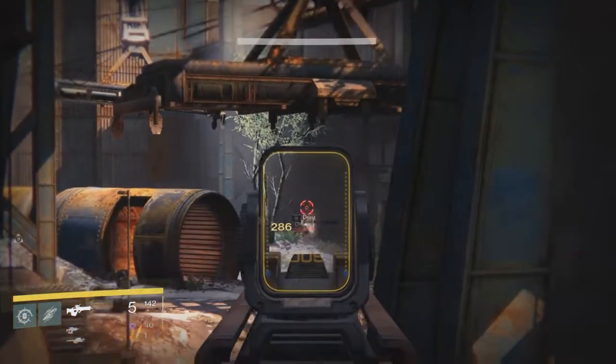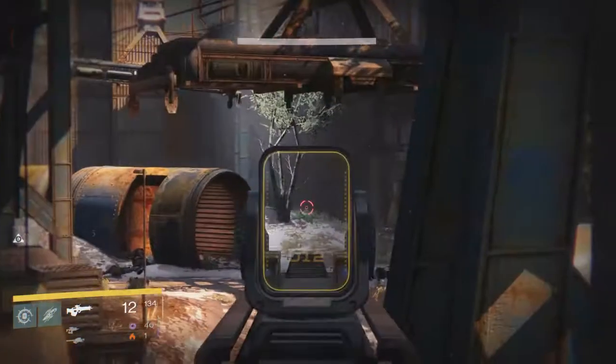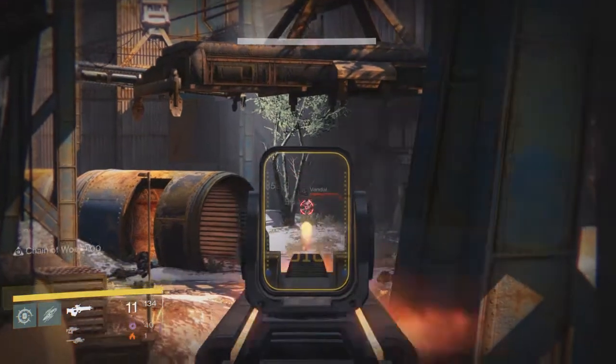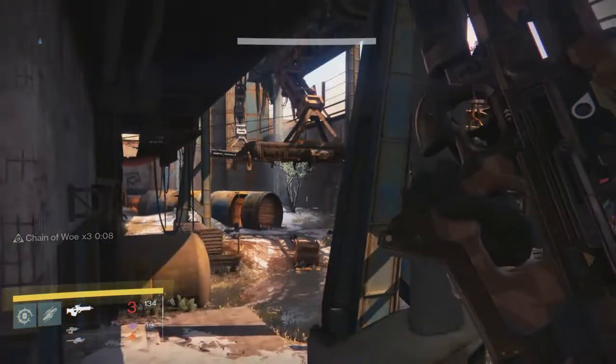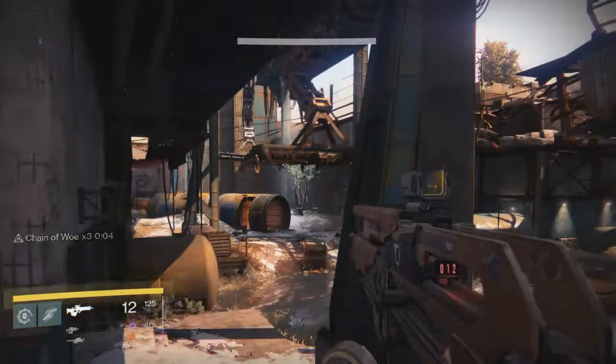That's pretty much it. Once you get to this spot, it's just a matter of rinsing and repeating. When you run out of ammo, just run towards the doorway, pick up some ammo, run back, and get back to it. Thanks for watching — I'm gonna upload a video in a little bit of me doing the weekly Nightfall strike solo, so stay tuned for that and I'll see you next time.